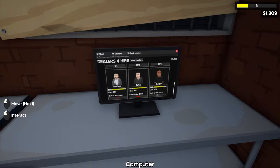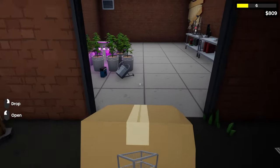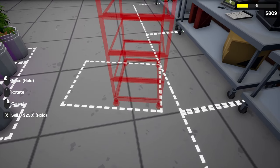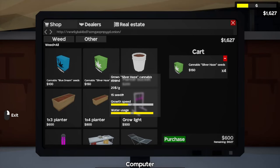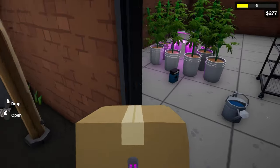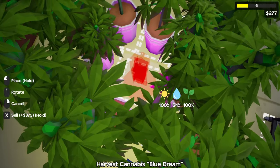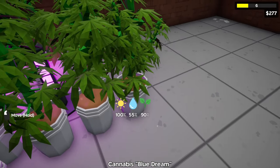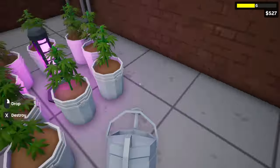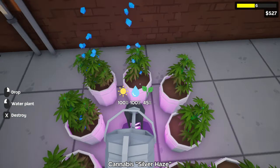After selling our drying rack and getting our first sale, we're going to head to the shop and buy ourselves a new drying rack. Compared to the old one, this takes up way less space. We're going to start buying some Silver Haze and also buy the new grow light. The new grow light, if we replace the old one, takes up less space and produces more light — it'll actually reach the two plants we had before. We'll now start growing some Silver Haze, which takes longer to grow but gives a little more profit.